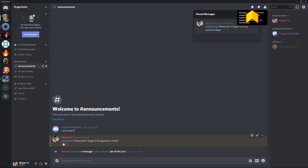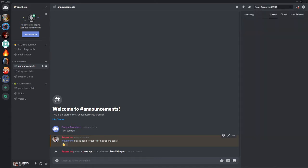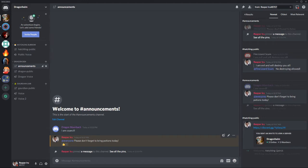Users can also mute channels from there and toggle the user list. Of course, they can also search for messages. This will show all the messages that user has placed.